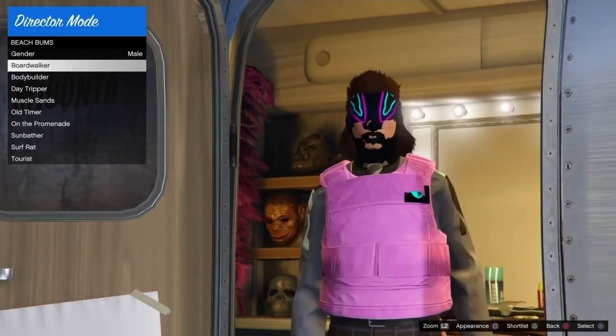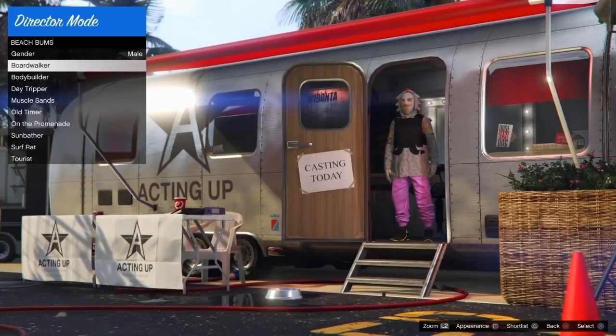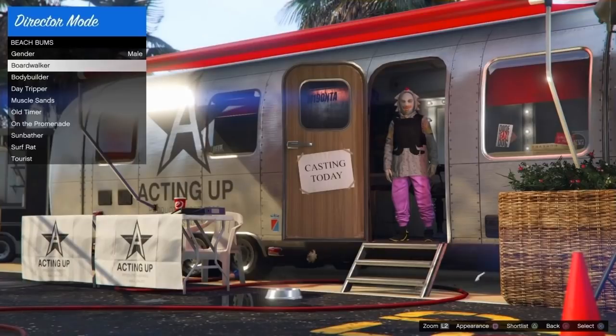It didn't take me that long to find it this time, but this whole process can take really long. I found it right here — we've got the Christmas tree mask, Tron shoes, and pink joggers. Once you find the outfit you just want to click triangle to shortlist it. If you want to see how to freeze the Christmas mask, go watch this video — I'll put a tag up for it right now.